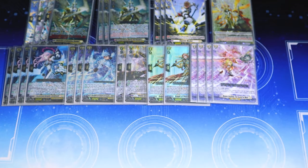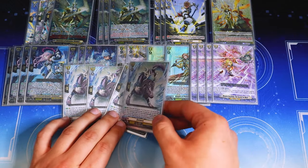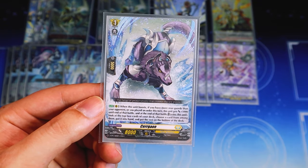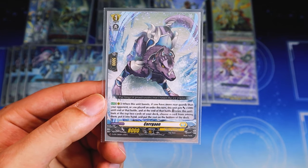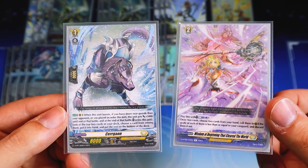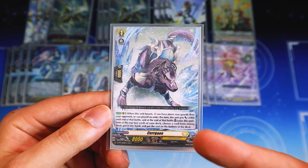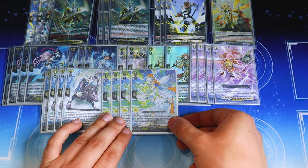Moving on to grade ones: four copies of Sergion. This is the card that was choice restricted with Loire, so you can't play it in Loire but you can still play it in Rezils. At the end of the battle that it boosted, if you have more rear guards than your opponent or you played an order this turn, it gets 5k. At the end of the battle you retire it to look at the top two cards of your deck — one goes to hand, the other goes to bottom. Because we're playing an order-focused deck and Rezils calls cards from the drop zone, this is a card you're constantly recycling.